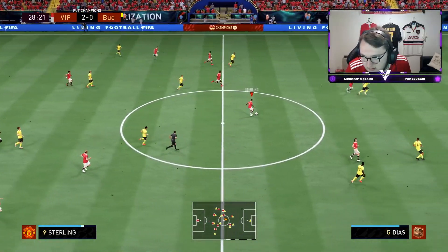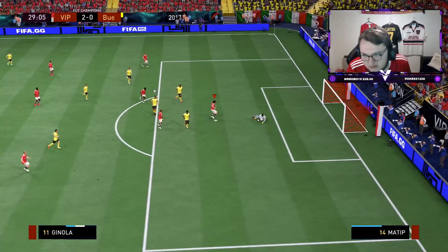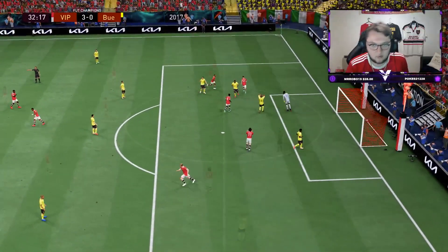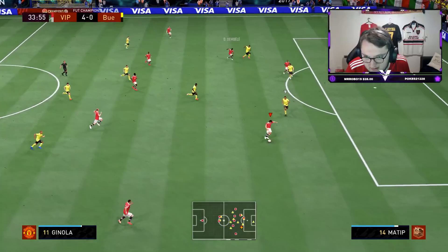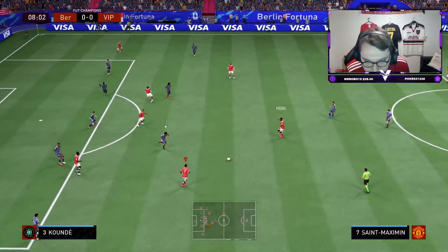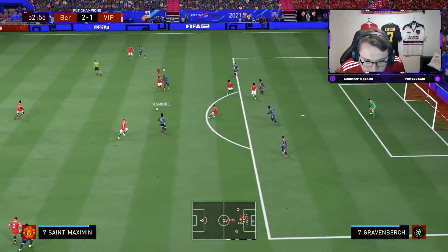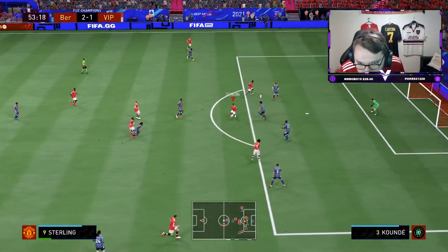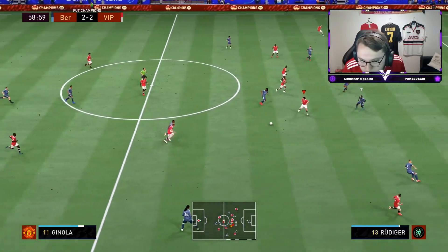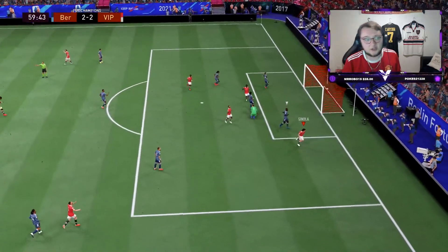Nice. Good pass from Sterling. Great pass from Sterling there and it's 3-0, brilliant stuff. Oh that's nice from Raz. That's a really nice play from Sterling and it's 4-0 with Eriksen. Oh what a counter-attack. Sterling — oh my God, Sterling that's a joke! What a goal from Sterling. What the earth is going on with these players? Oh that's nice, that's brilliant. What a goal from Sterling. It's good from Sterling again, Janela scored, very nice.